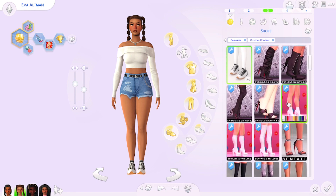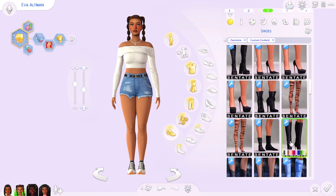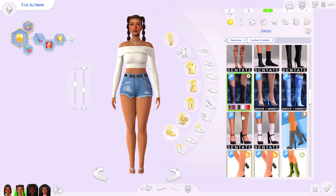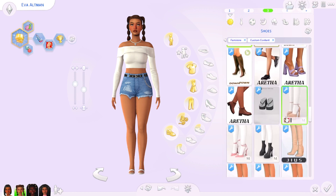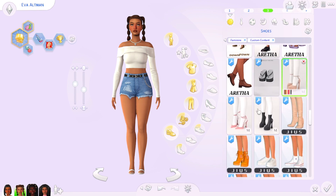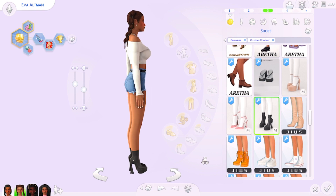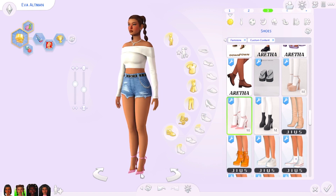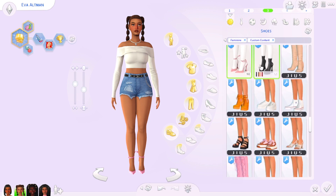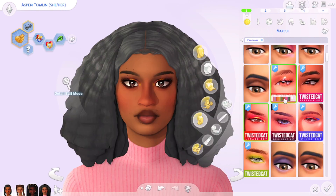Moving on to shoes — the ones I use most are the shoes that come with Scentate's collections, like boots. I don't download too much shoe CC, but I do download a few Madlin shoes — especially these pointed heels, which are my favorite from them. I just love a good pointed heel. The CC creator for shoes that I specifically go to is GS.